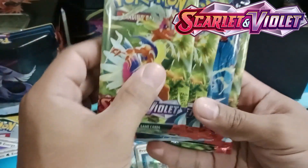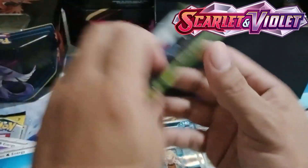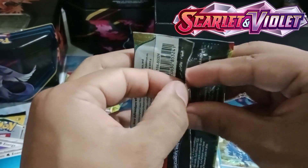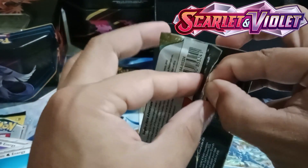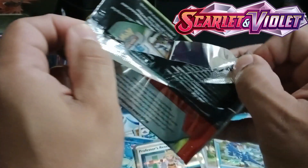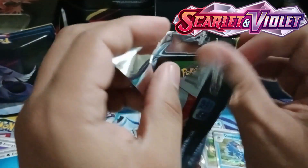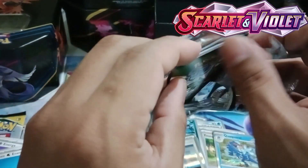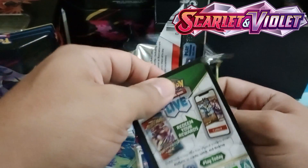Don't worry, we still have 5 booster packs to open. We still have chances. We are opening now our 5th booster pack — 5 is my lucky number, maybe. I think on this booster pack I can get something worthwhile. We have our redeem code, Fire Energy, Pawmo, Toadscool, Rotom, Toedscool, Thorton, Espathra, then Iono, Toedscruel, Dolly, and we have Mela's Karada.